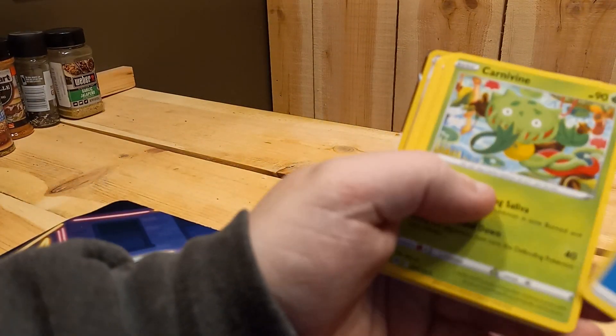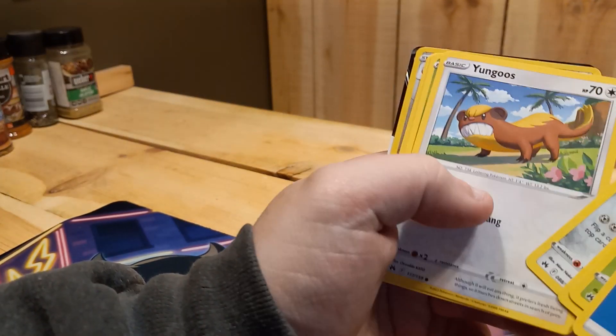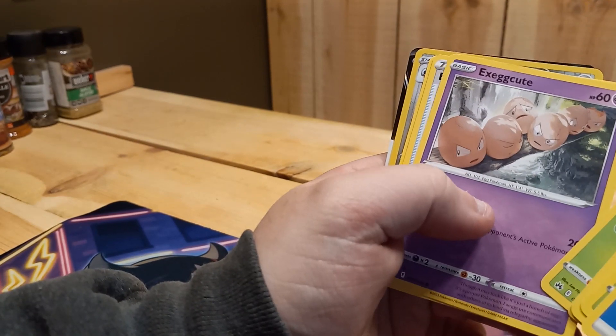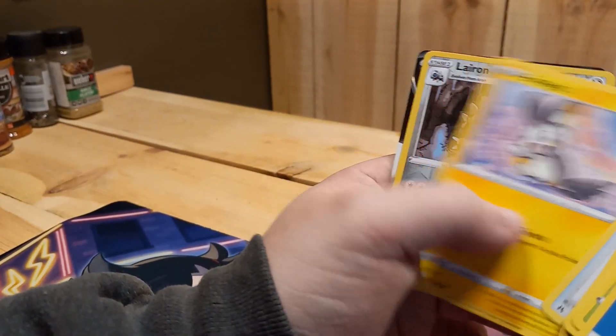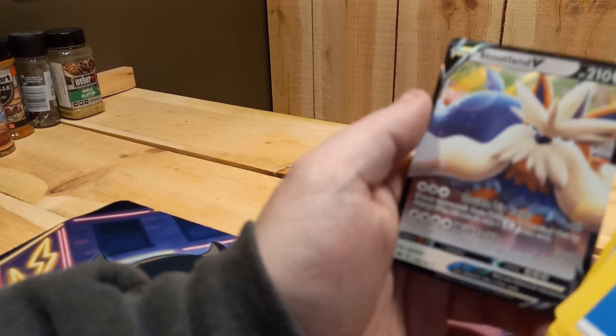Pack four: Water Energy, Carvine, Rescue Carrier, Larian, Yungoose, Shurikin, Executor, Energy Retrieval, Amolga, Larian. Stoutland V — ooooh, that's such a cute pupper.